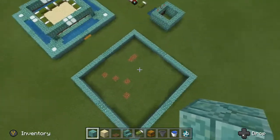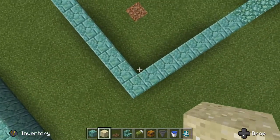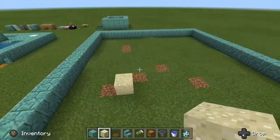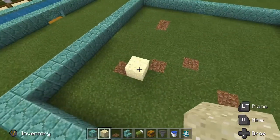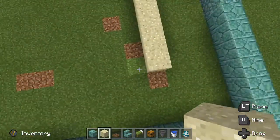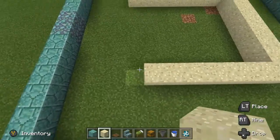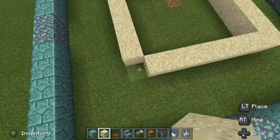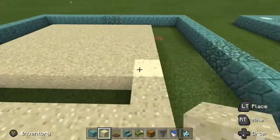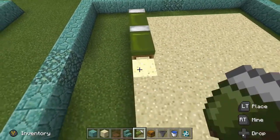Once that is done you should have a ring that looks like this. The next step is to create the breeding area, so you take your sand and from a corner you count out 1, 2, 3, 4 and place your sand. Next we want to expand this out to 8 in both directions — 1, 2, 3, 4, 5, 6, 7, 8 — then we just join those up and fill in the centre. Next you want to take your beds and place them in a ring all the way around the outside edge of the sand.